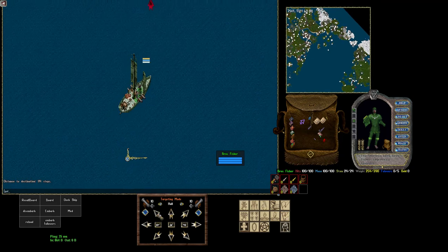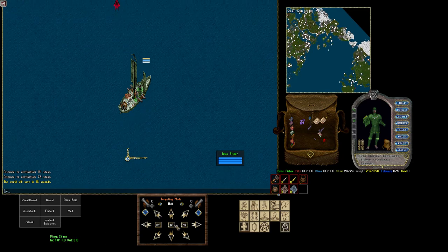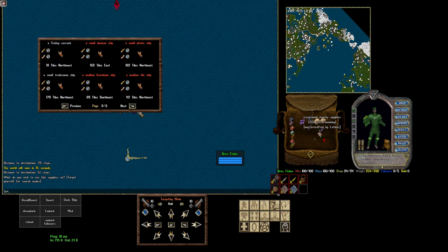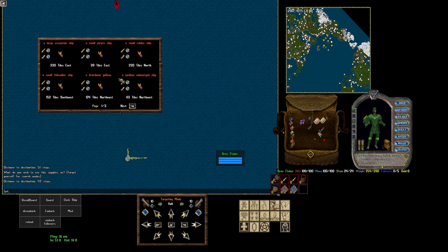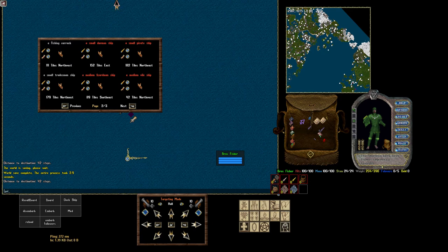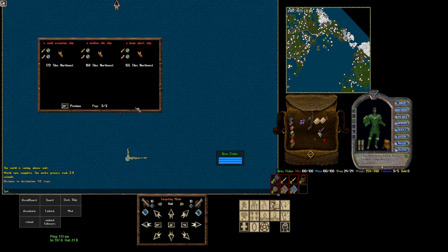So if we go over to the northwest spawner, we'll hit our spyglass again when we get a little closer, just to give you an idea of what it looks like over here. Alright, we're getting close to these ships. We've got ships that are all within 100 tiles of us, which means we're probably in the center of a spawner at this point. You can also see off to the north there's probably another spawner.